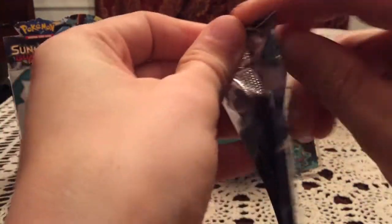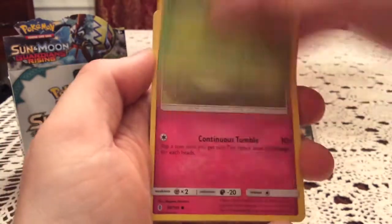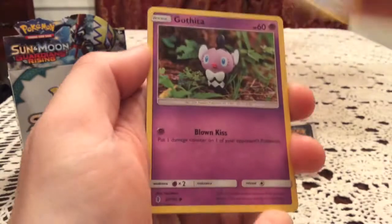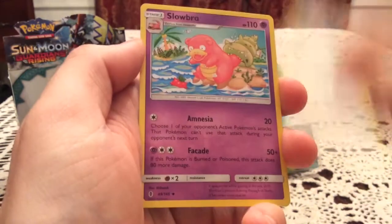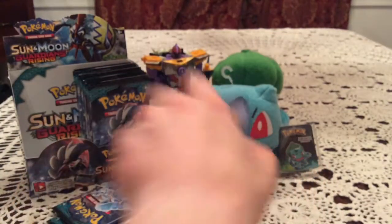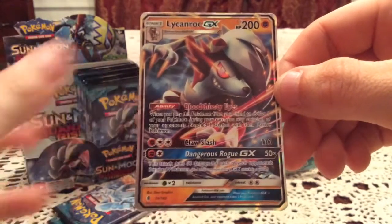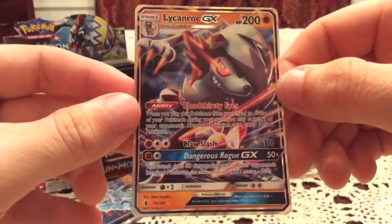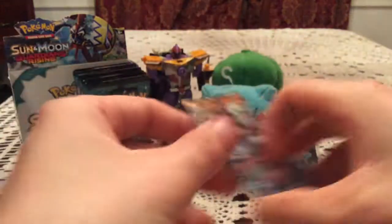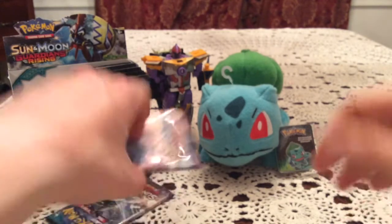Tapu Koko pack next. There's another code card — these should definitely be active, guys, so just be sure to take those if you're interested. Put them in the online game and hopefully get something nice. We have Komala and Slowbro. The reverse is Energy Lotto — very nice, another trainer I needed. The rare card — we got another Lycanroc GX. Not new out of the box overall, but this is the second one I've pulled in total. Still very nice.